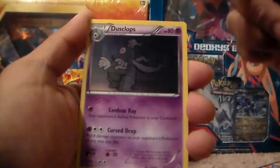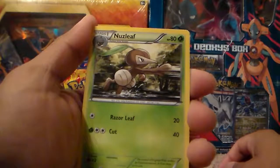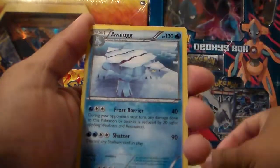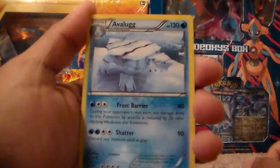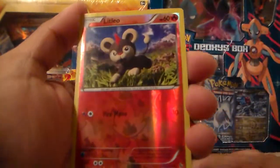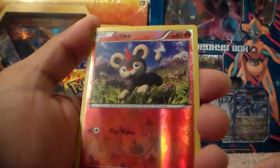I wonder if there's an evolution to this guy — I want to get him. A Nusleaf, uncommon. An Avalug, uncommon. My reverse holo is a Lit Leo. So I have two of these — this one's up for trade, anyone wants it let me know.